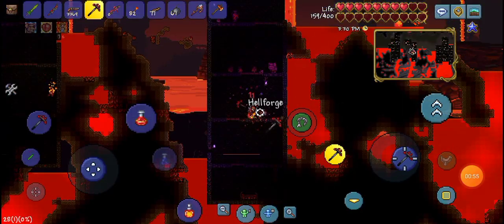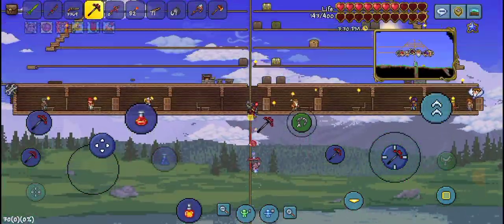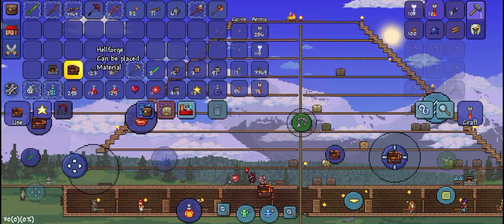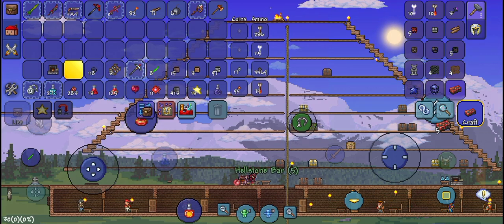Here it is. Let's pick this thing up and go back home. Up the rope, and we can throw away this old furnace and replace it with the Magma Furnace.